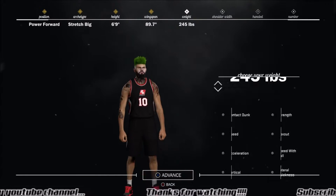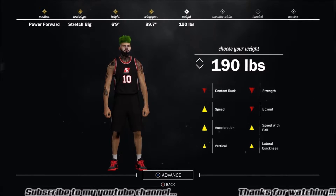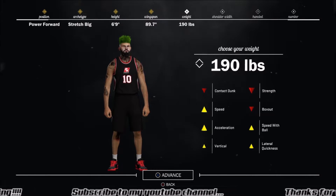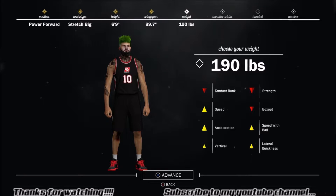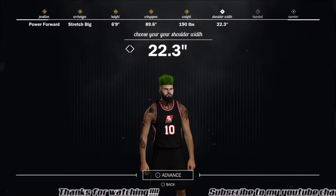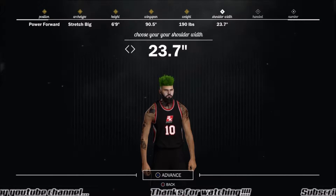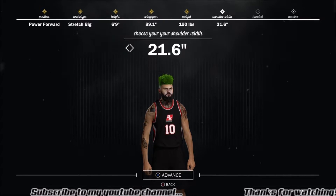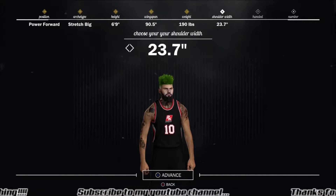His weight — you're going to want to put it all the way down. This is a big thing. You're not worried about boxing out, strength, or contact. You want his speed, acceleration, and lateral quickness up. So put his weight to the lowest it will go for a power forward or center. Moving on, you want his shoulder width maxed out — no matter if it's a center or power forward. The shoulder width actually helps out the wingspan. If I bring it down, his wingspan goes down, and if I move it up, his wingspan goes up. You want as long a wingspan as you can get because it really helps on defense and getting steals.